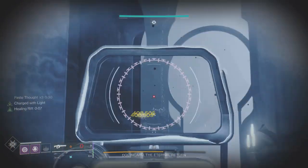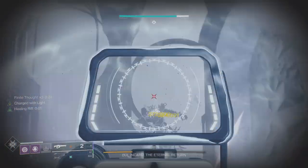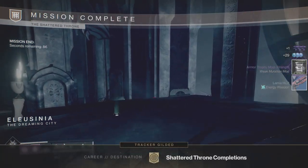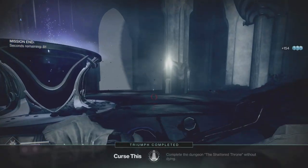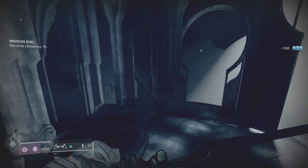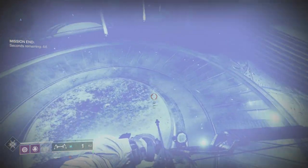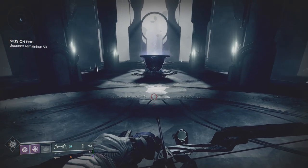We want to get the knights headless as fast as possible — they drop orbs that give you a buff called Final Thought, which massively increases your damage for 40 seconds. Pick up all three orbs: you've got times three and you're Charged with Light. Put your Rift down and smash out the boss with the linear fusion rifle — the last couple of shots do extra damage thanks to High Impact Reserves. If you don't think you can one-phase, let Final Thought drop to about 10 seconds, jump on the void table to remove the buff, shoot the crystal behind Dûl Incaru, the knights respawn, rinse and repeat. But doing it this way you should get the one-phase. I hope this has helped — thanks a lot for watching and as always, take it easy.